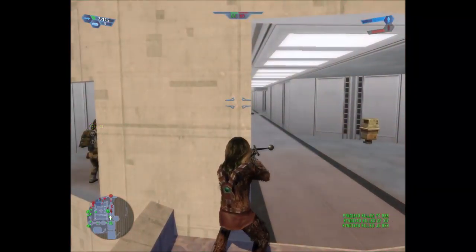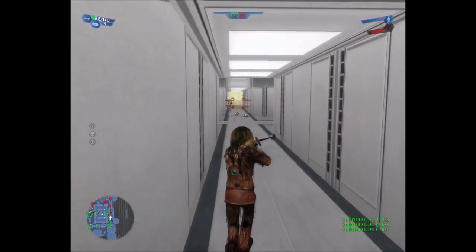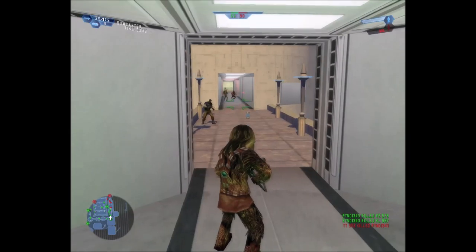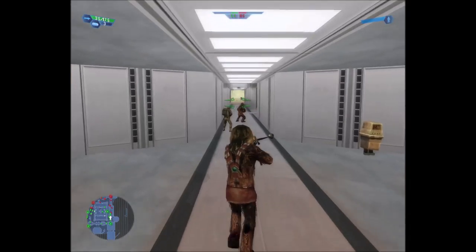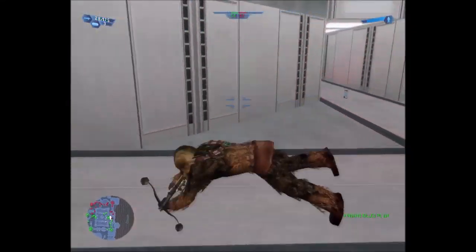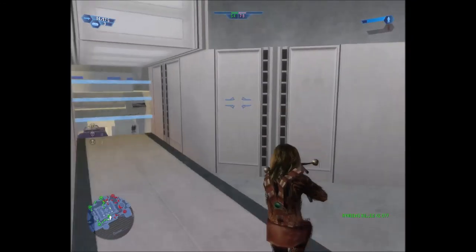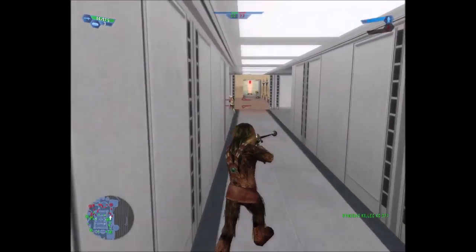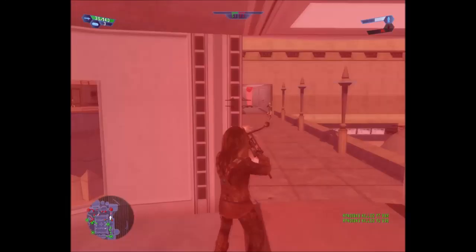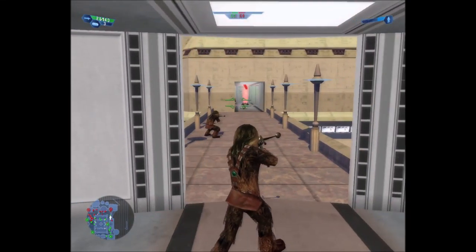This is a crowded hallway. You were hiding there behind the wall. Spotted. Oh no. I'm very afraid that those grenades are the enemies, but I know they're my friends. I'm pretty sure I have friendly fire off. I've got to try and get across this courtyard into that room.